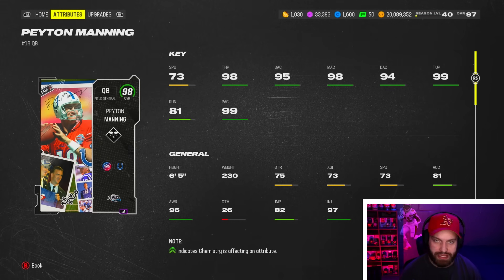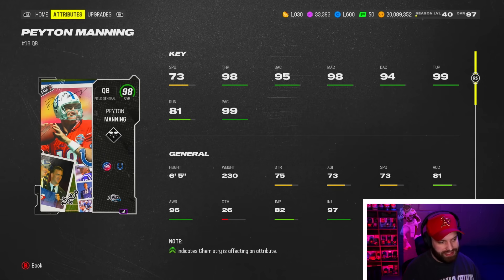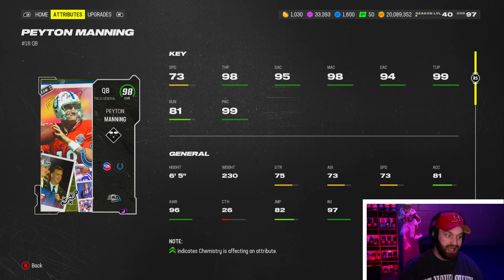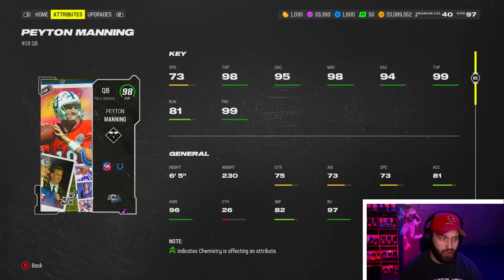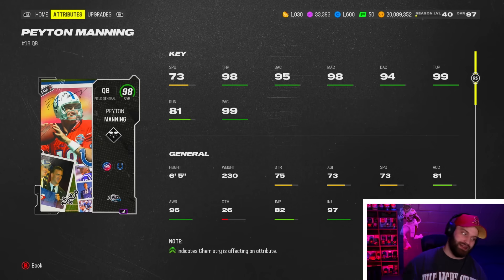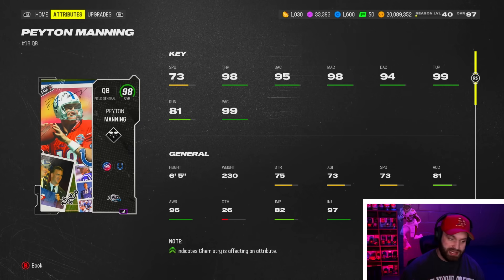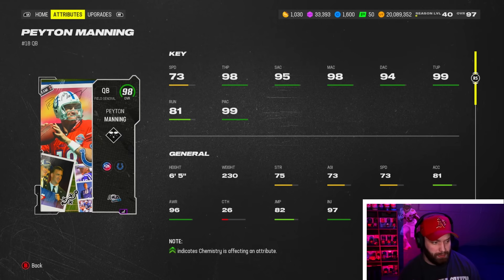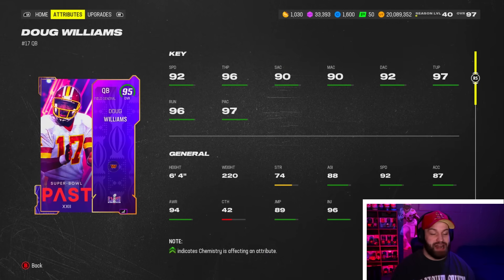Peyton doesn't have the best release, but it's much better than Eli's — he has the same release as Anthony Richardson, Troy Aikman, and Josh Allen. It's not bad, has a really good deep ball, but can be clunky at times. I would have preferred they gave him the Bo Jackson or Andrew Luck release, because then Peyton Manning would probably be the second best quarterback in the game. As a statue quarterback with a mid release you can't scramble, so a good player will make you struggle. Depending how good you are, he could be the second best QB in the game or not even top 10.